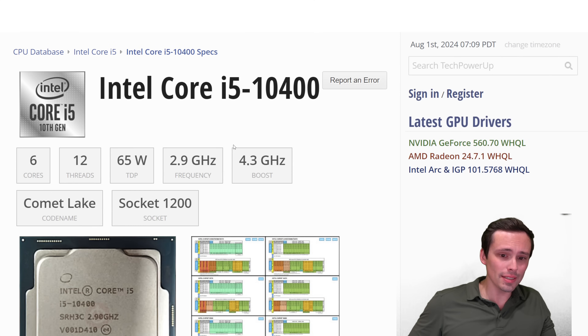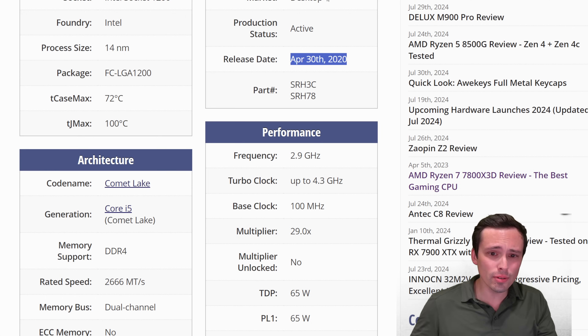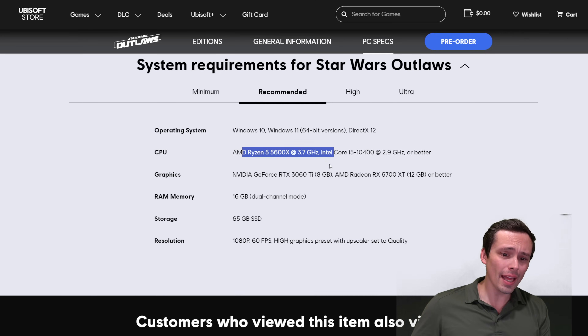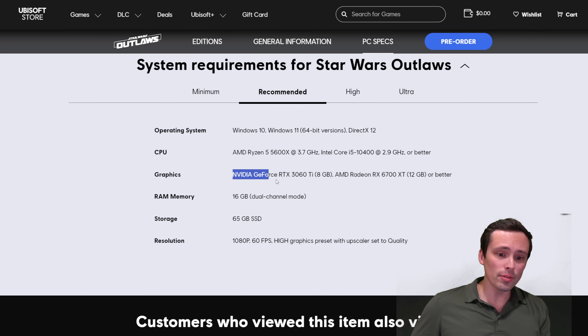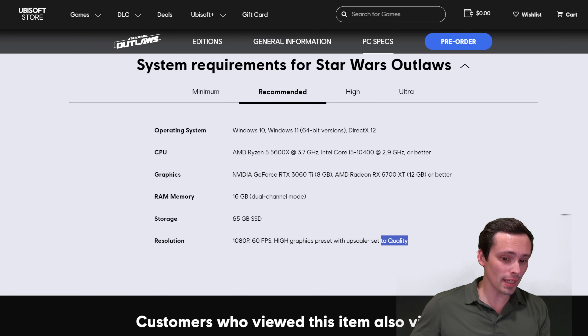The i5-10400 from Intel is also 6-core 12-thread, released in April 2020. So we're moving up to about 4-year-old mid-range CPUs to get that 60 FPS experience. As for graphics cards, there's now no Intel card listed, suggesting that even the strongest Arc GPUs may not be capable of 1080p 60 at high settings even with quality upscaling. We're moving up to a 3060 Ti or a 6700 XT — a pretty big jump in graphics performance — and they list both 8GB and 12GB cards as good for these settings, so 8GB of VRAM should be sufficient at 1080p high settings.